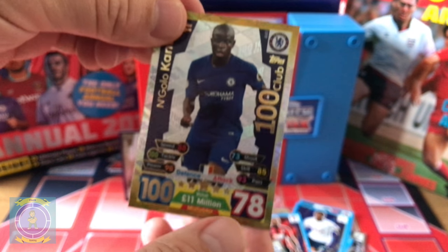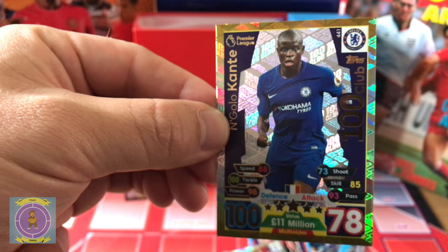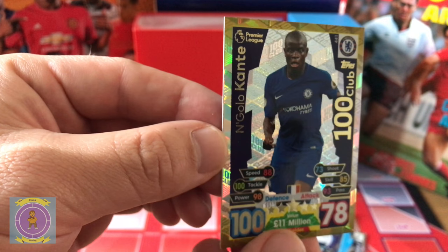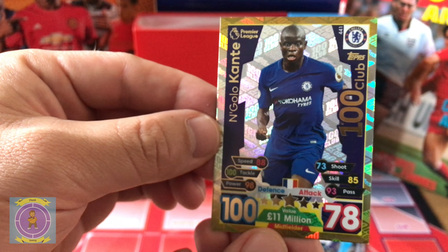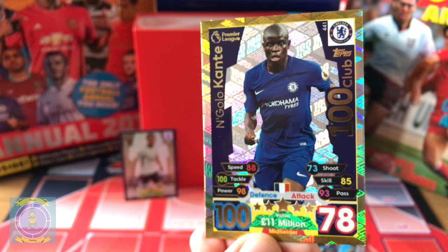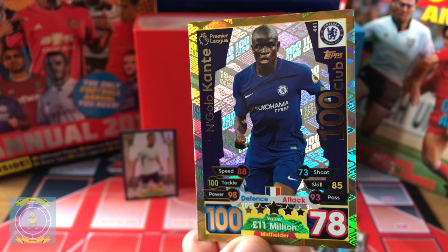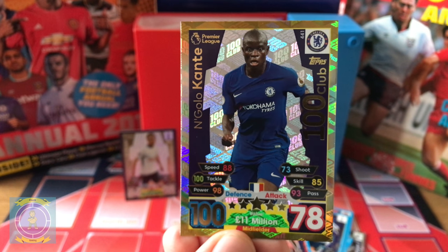Oh my god! My favourite one out of the whole entire set — 100 Club — and we've got him! You've got him straight away, the 100 Club — well done, amazing! Check him out: he has got 88 speed, 100 tackle, 98 power, 73 shooting, 85 skill, 93 passing, 100 defending, and 78 attacking. N'Golo Kanté — that is amazing! Are you excited about that? It's my favourite one out of all of them — that's wicked!